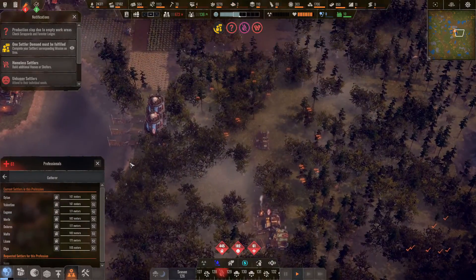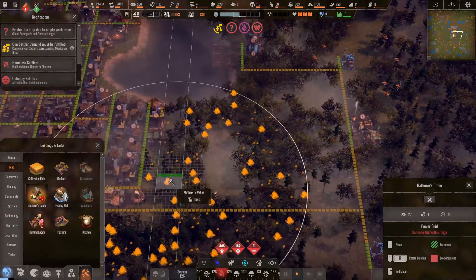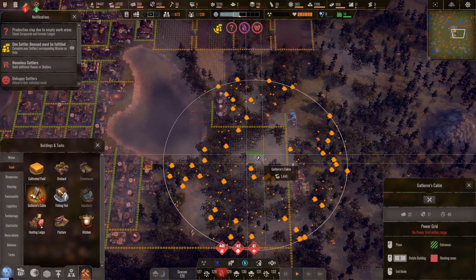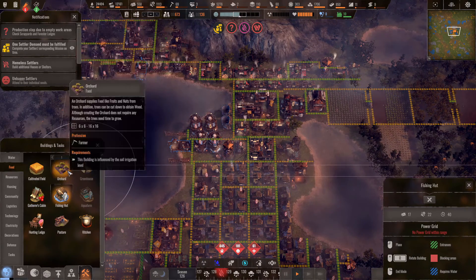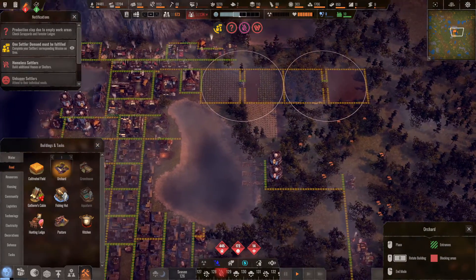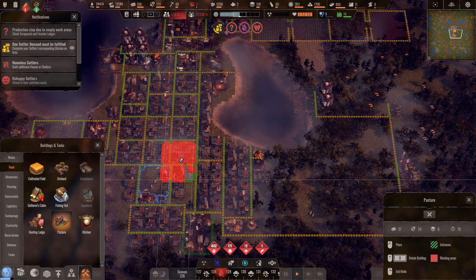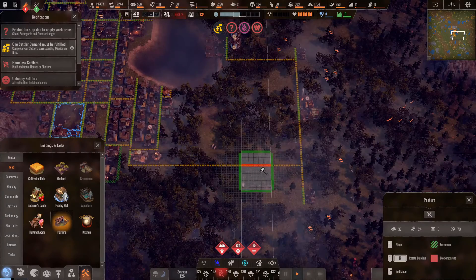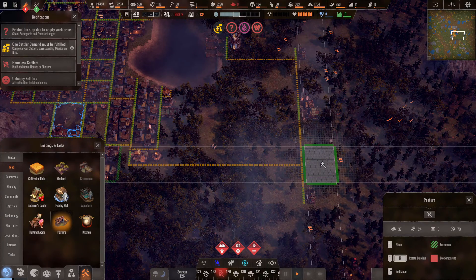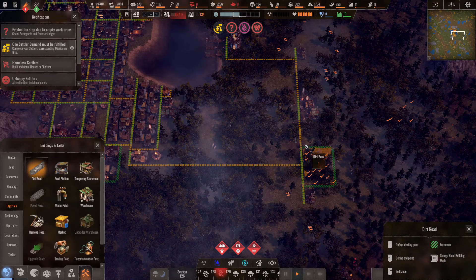Yes, we have got two gatherers huts. We've got two fishing huts — one there and one there. There's the orchard, we have one pasture, and we've got one kitchen. Maybe we should put down another pasture — we can domesticate a different type of animal, maybe get two of them down as well. Food's not great, so let's do it. We've got tons of people so we might as well try and use them.